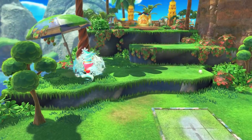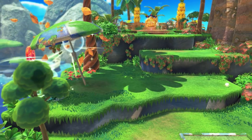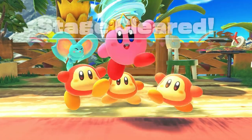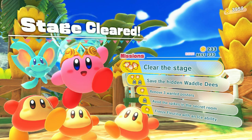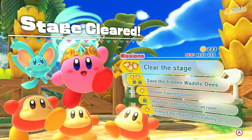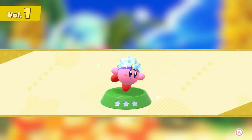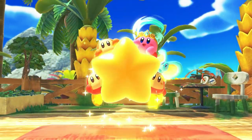Oh, we get to retry that — that's cool. That's what that blue means. I don't want to retry that. Okay, so I guess let's save these three, and that will complete the level. We did okay. What is that one — avoid the spikes in the secret room? I don't think we even hit the secret room. I don't remember spikes or a secret room. We unlocked Ice Kirby — that's kind of cool — and the blue star coin. Let's get out of here.